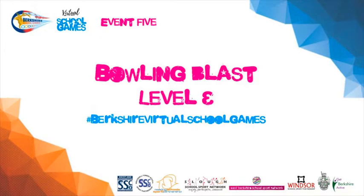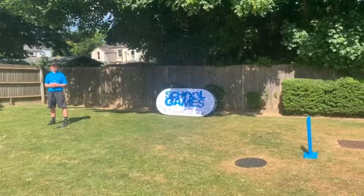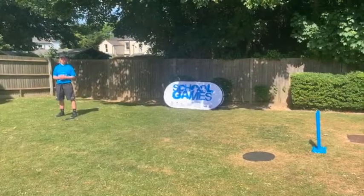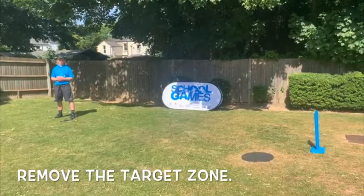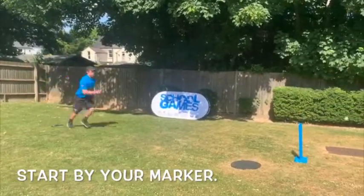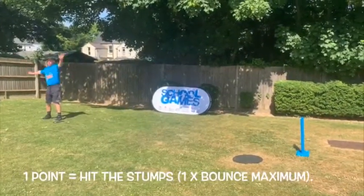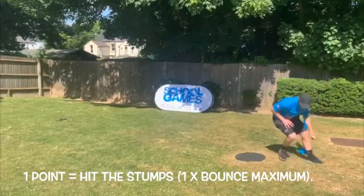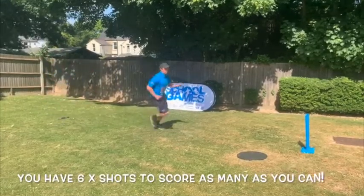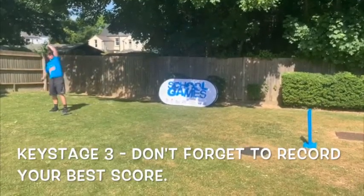Bowling Blast Level 3. To set up Level 3, set up your three targets or stumps and mark out six paces away from your bowling mark. Remove the target area from Level 1 and 2. To start Level 3, stand side on and attempt to bowl the ball overarm to hit your stumps. One point is scored each time the stumps are hit with a maximum of one bounce. You have one over — six balls — to score as many points as possible. Remember to practice and, Key Stage 3, don't forget to record your best score.